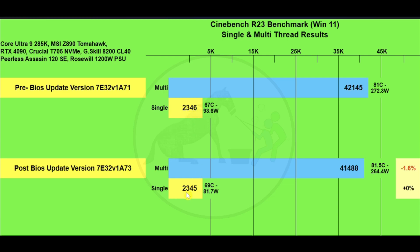Looking at package temperature and wattage during each run: multi-core was 81°C using 272.3W before the update, and 81.5°C but only 264.4W after — measurably less wattage, which may explain the score variance. On single-core: 67°C at 93.6W before versus 69°C at 81.7W after the BIOS update — the same score achieved with notably less power.